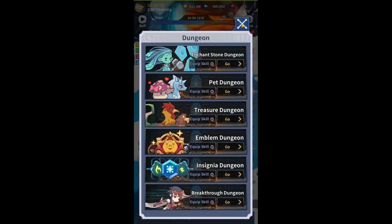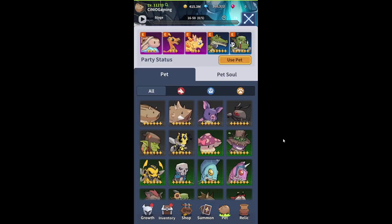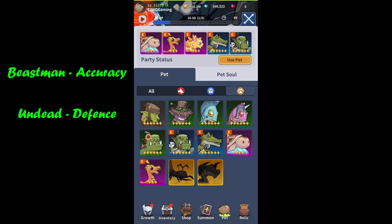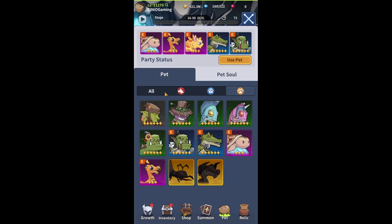Now let's head over to the pet section itself, which sits on the main bar at the bottom and can't really be missed. When it comes to pets, the first thing that stands out is that we've got a selection of all and three different types of pets. We've got beastmen, which mainly boost our accuracy; undead, which boost our defense; and finally animal, which boosts our damage. Definitely when you're just starting out, it's recommended you go for the pets that increase your damage — specifically pet attack — as this is an additional damage multiplier.